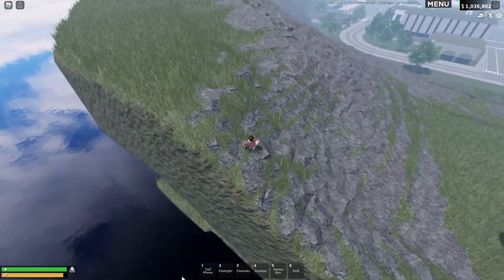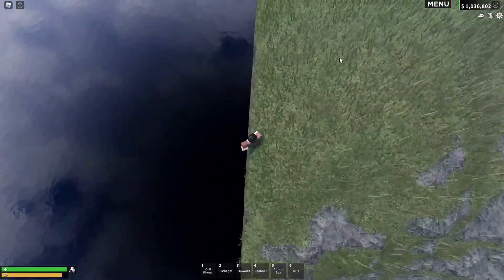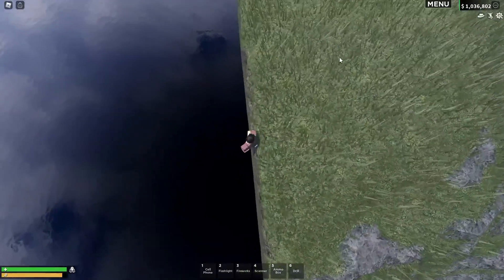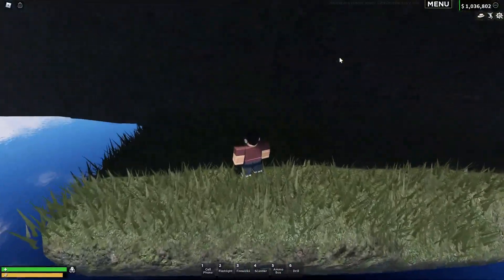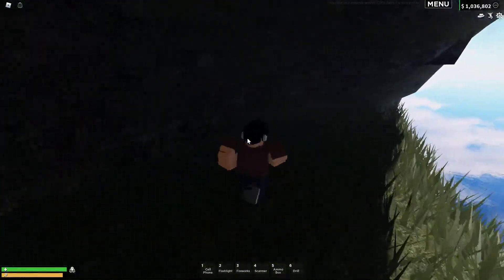All you need to do is head directly over there — it's a pretty high mountain. Then if you look down, there's a secret platform under there. Come right to the edge here and use your parkour skills: jump off and then run right in there.